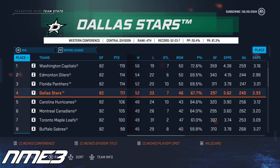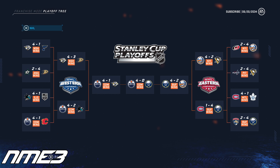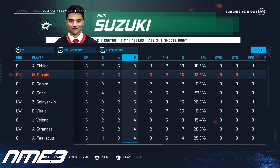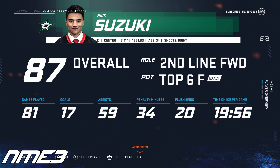Dallas finds themselves back in the playoffs for the second straight year after winning the Central Division and finishing 4th in the NHL. In the playoffs they completely collapsed, being upset in 6 games by the Anaheim Ducks. At 34 years old, Nick Suzuki has his career best season putting up 17 goals and 59 assists for 76 points in the regular season, and in the playoffs scored 2 goals and 5 assists for 7 points in 6 games. This has him sitting at 87 overall heading into the final year of his current deal.